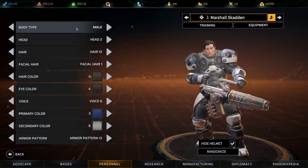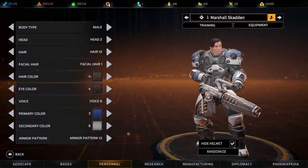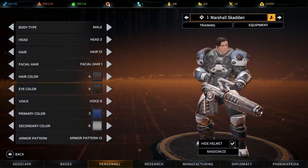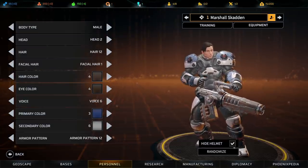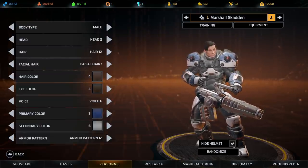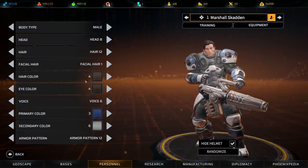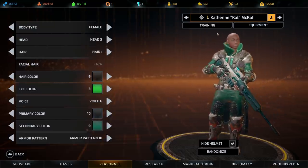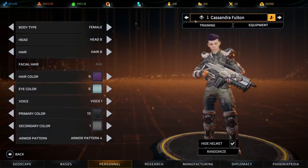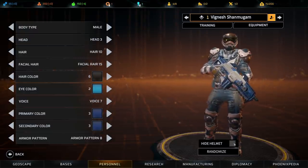You've got basic things here like body type, male or female, head, hair, facial hair, hair color, eye color, voice, primary color, secondary color, and an armor pattern. Our first recruit is our heavy class — on this difficulty, we always start with a heavy, a sniper, and two assault classes. You get a bunch of really cool classes as you start to work with the factions. So Marshall Skadden is our first recruit and this is our heavy class. Our second recruit is Catherine Cat McCall — she's our sniper, with a really neat looking helmet, kind of reminds me of Reapers. We've got Cassandra Fulton as our first assault class, and then Vignesh Shan Mugam, our second assault class.